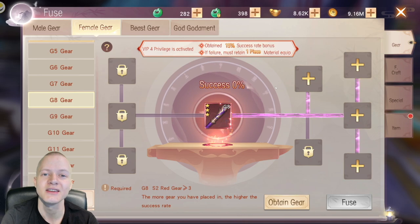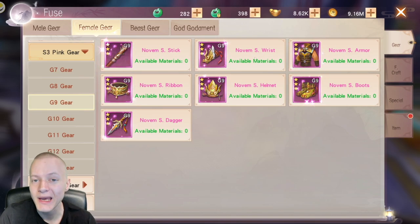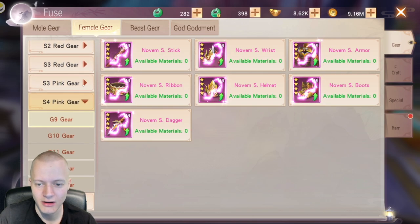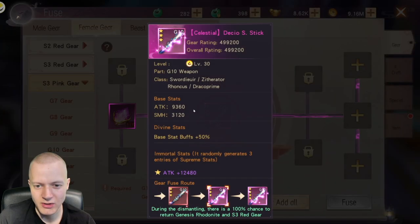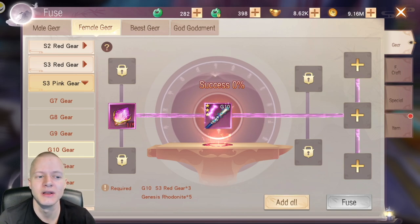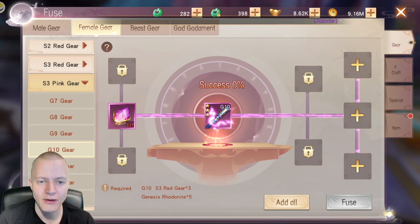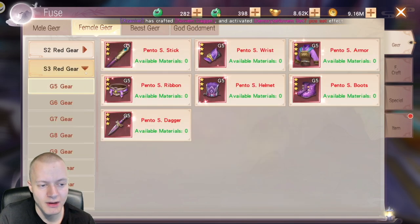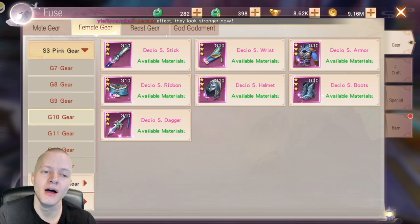Let's say you've gotten further in the game and you already have grade 9 three-star pink gear and you're considering the 4-star option. At grade 9, 4-star gear is unlocked and it's clearly very good. A grade 9 4-star item gives 603k power versus a grade 10 3-star which gives 499k — about 100k extra power, which with multipliers translates to around 300k power per item. A full set would give roughly 2.7 million more combat power. However, I recommend finishing 3-star Dezio grade 10 gear first.